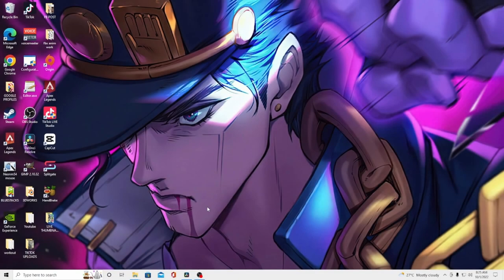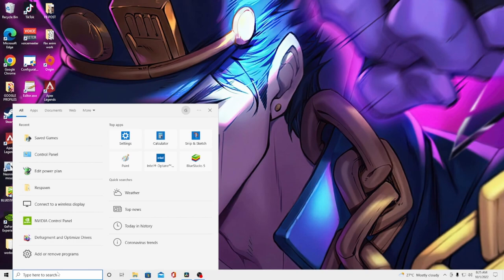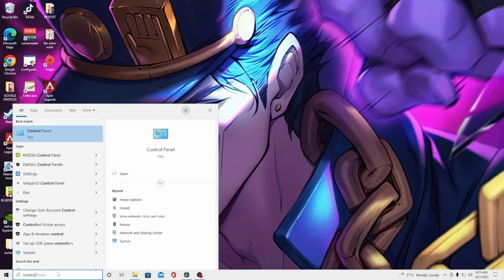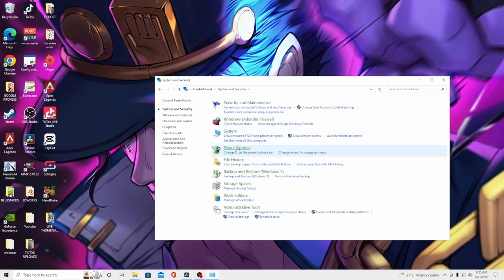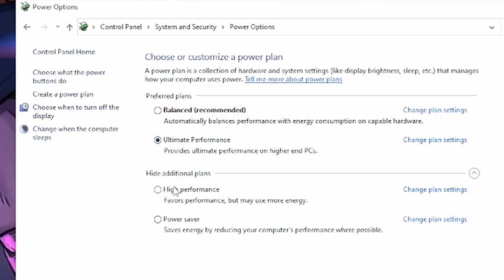The fifth tip is to change your power plan. Click Start, type Control Panel, click System and Security, scroll down to Power Options, and select High Performance or Ultimate Performance if available. And that's it — five tips to boost your performance and FPS on a low-end PC running Apex Legends. I really hope this guide helped you out.